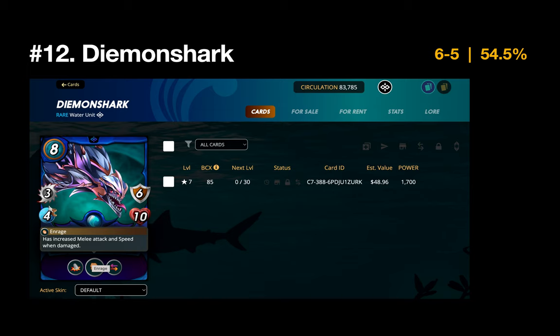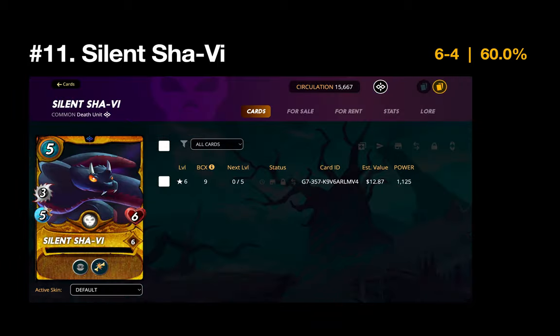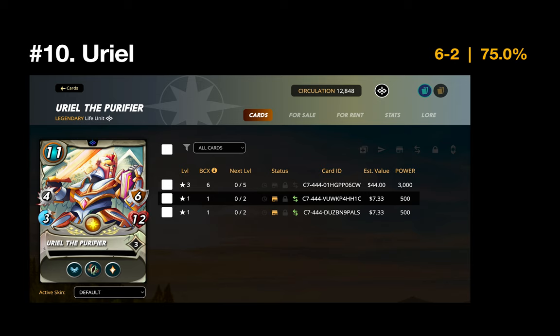Number 12 is my favorite Water tank, the Demon Shark — six wins in 11 matches, just above 500. Given that my overall Water winning percentage is well below 500, this indicates I'd be well served using the Demon Shark as much as possible when playing Water. Number 11 is the Silent Shavi — just one of my personal favorite Death cards, great speed, lands that three-melee attack, and with gold foil level six I'm incentivized to use it more. A 60% winning clip.